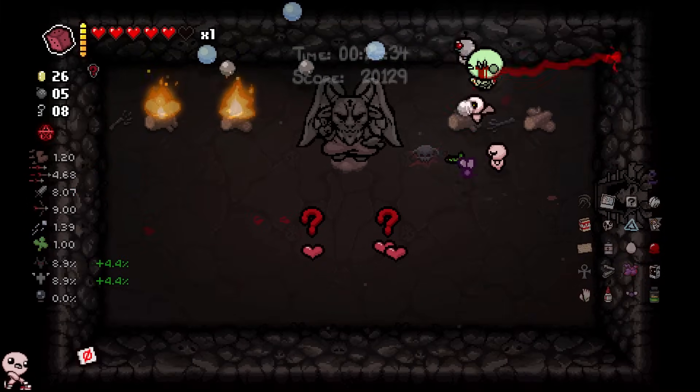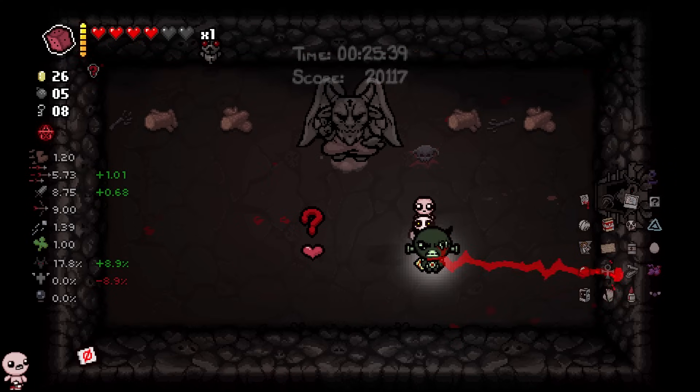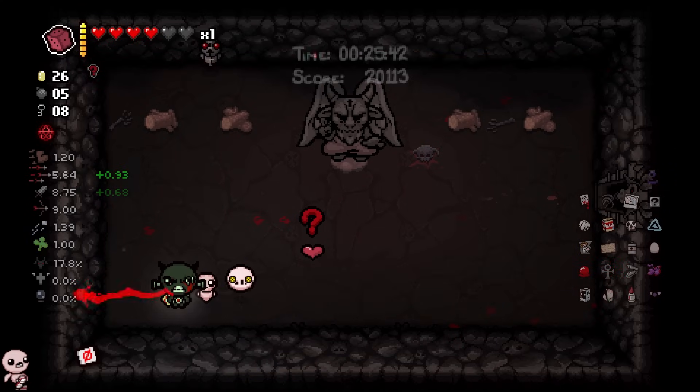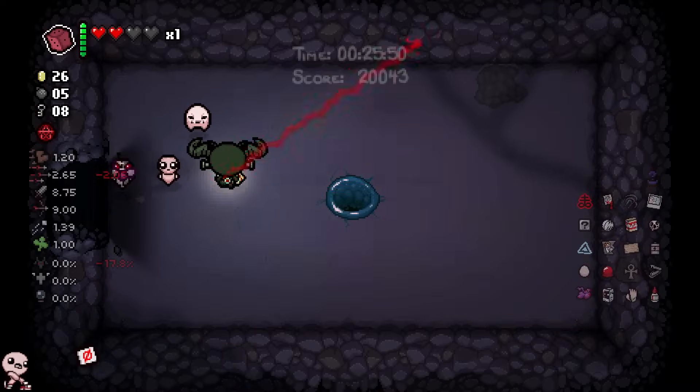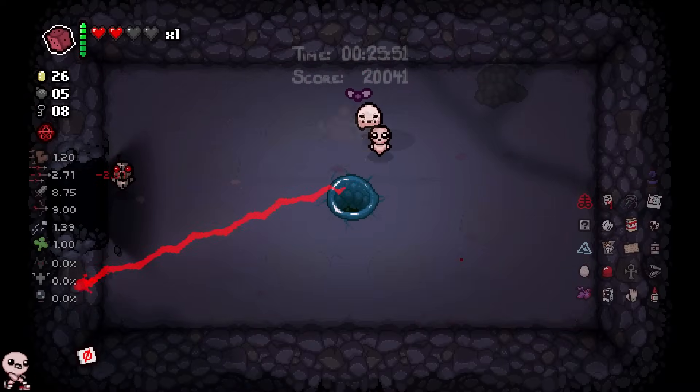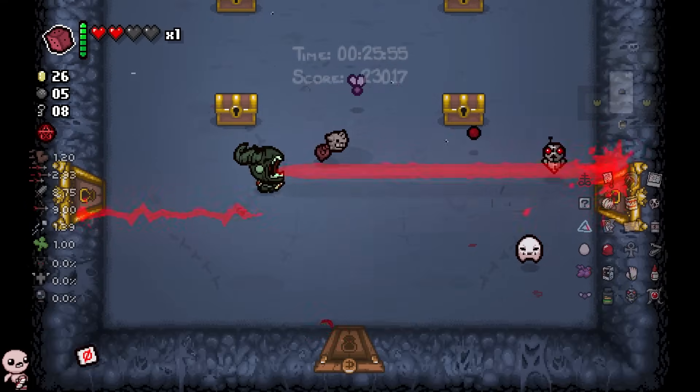I somehow managed to land a 4.5% Devil Deal chance — we're not gonna question it. We're just gonna take Brimstone. Oh my god, it's a two-heart deal. You already know what's about to happen — I have to take it. Hacked. If there was ever a mid-item I would want to take, it would be that one. Is this a two-heart deal? Brimstone — without fail, no repercussions, no punishment. Hello Brimstone. Now I have double laser. Giga mode.